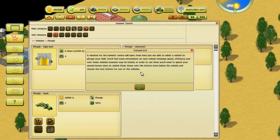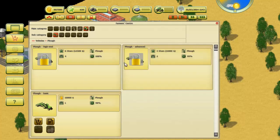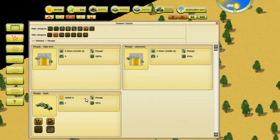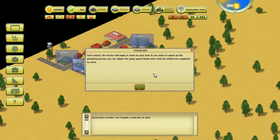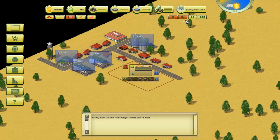A window for the farmer center will open. From here you're able to select a vehicle to plow the field. You'll find information on each vehicle including speed, efficiency, and cost. Some vehicles may be locked — to use them you need to spend your earned bonus stars to unlock them. However, hover over the buttons below the vehicles and choose the rent button. We're set to rent so let's rent it — the basic plow.